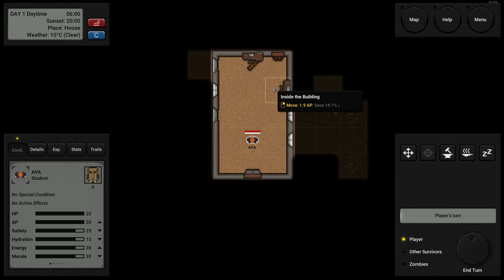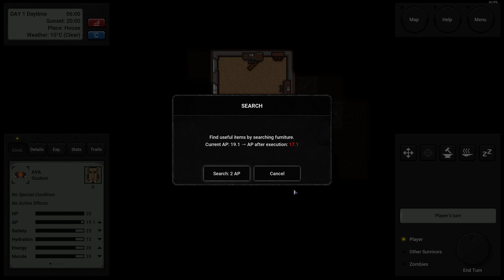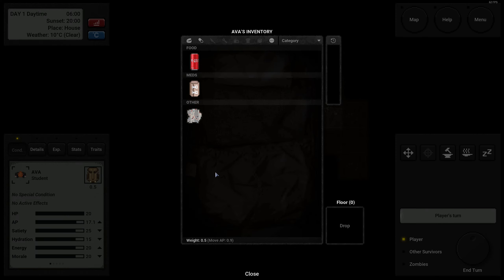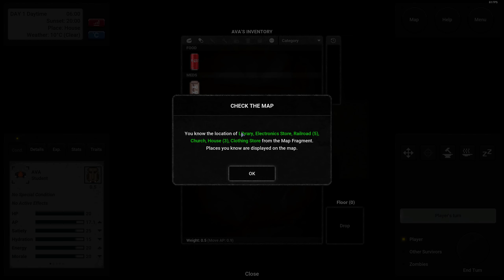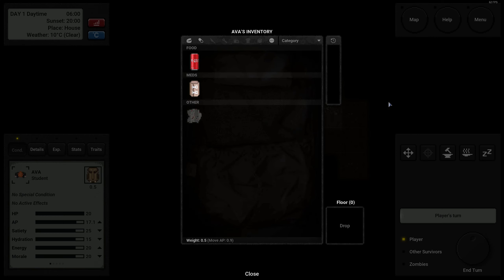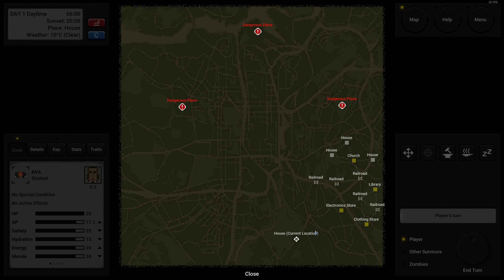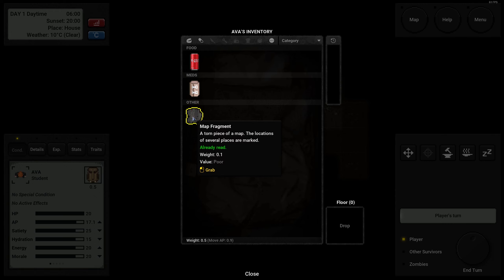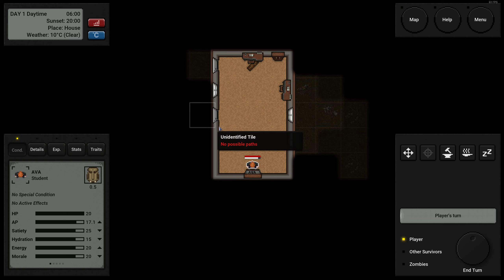When you go somewhere, when you hover over a tile, you see how many action points it will take to go there. So first of all, we are at home and we're gonna start searching and looting everything we see around us. We found a bandage, some soft rags, and a map thread load. Let's open inventory and use that right away — a bunch of locations get added to our map.